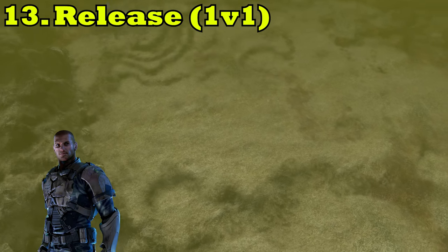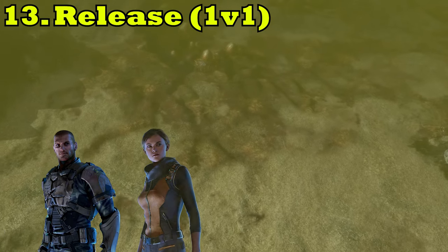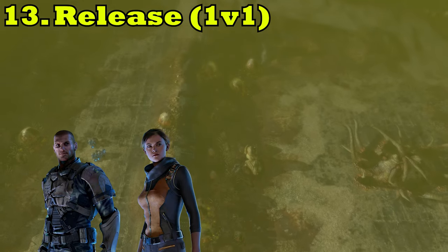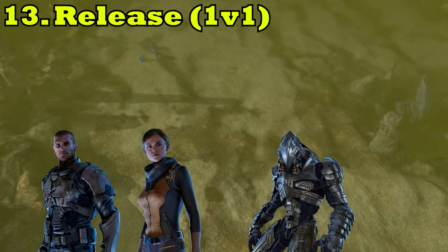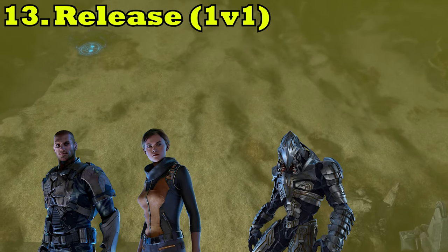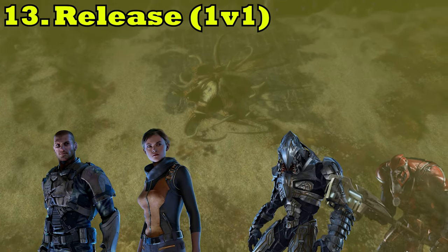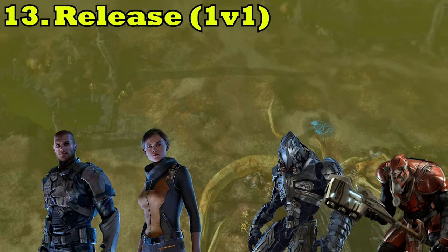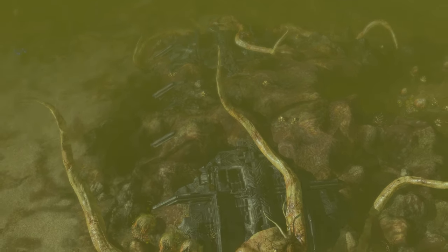Best leaders on Release for UNSC: Sergeant Forge for his eco bonus, and Professor Anders for Gremlins and upgrades. For Covenant, the Arbiter for the ability to take on warthogs — that's mainly all that people build on this map — and the Brute Chieftain for the Brute squads. Brute rushing is still as effective as ever. Release truly tests your skill versus your opponent's.